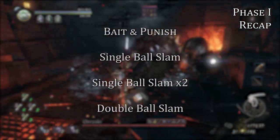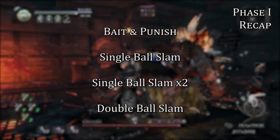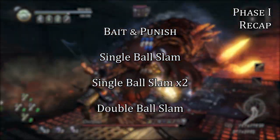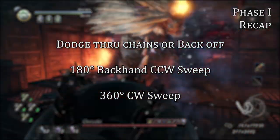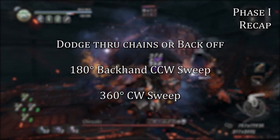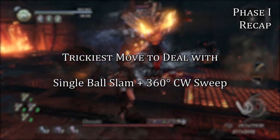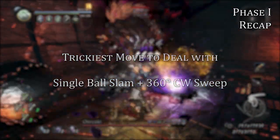Let's review phase one's moveset. You have three ball slam techniques which can all be dealt with by baiting them, going behind him, and then punishing him. We have two sweep abilities — either dodge through the chains, which is risky, or play it safe by disengaging altogether. Lastly, we have one major mix up. Pay very close attention to whether the ball slam will be followed up by a sweep.